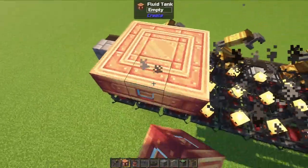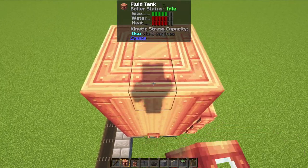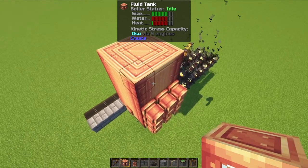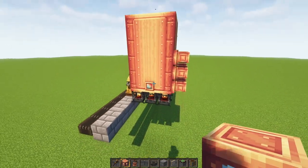Now that the burners are all set up, we can start by adding the tanks. For the time being I'm going to place 5 blocks tall tanks, since the bar seems more or less high enough. We're going to test out in a second how many tank blocks we actually need.